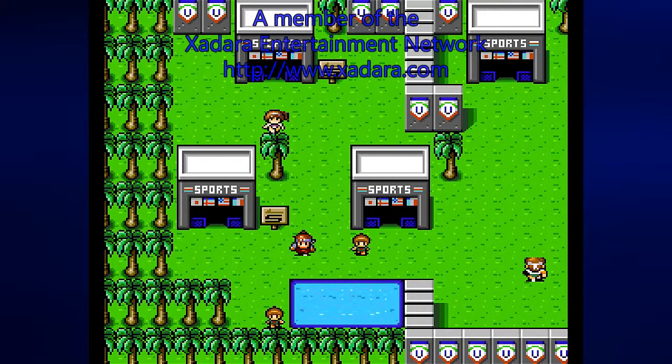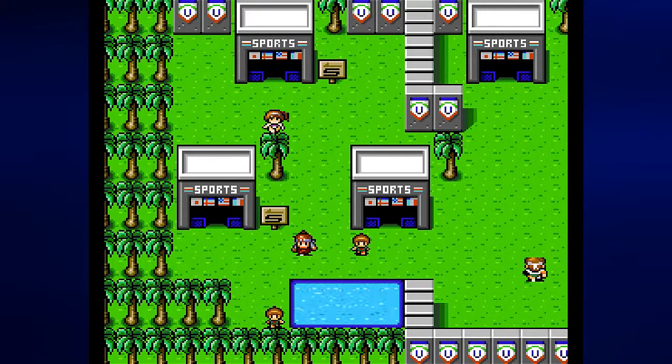Hey everyone, this is Prince Watercress, and welcome back to Let's Play Super Ninja Boy. In the last episode, we went down the sewers of Athletown, we faced Bad News Boss, and we got another Aura Ball. We also made it so that the people of Athletown are no longer angry with us. So now that that's taken care of, we can now go down to Grandpolis.